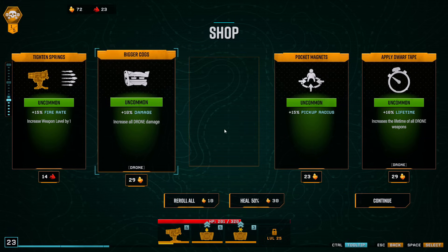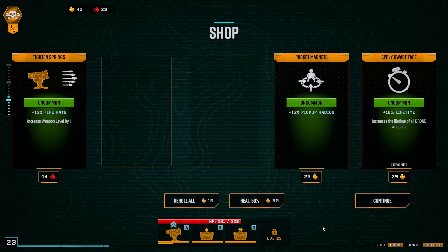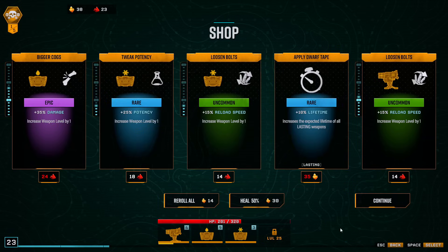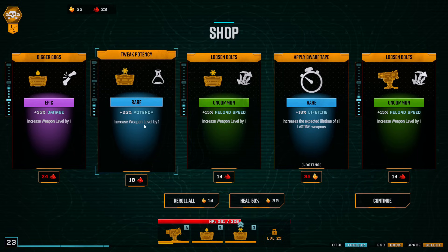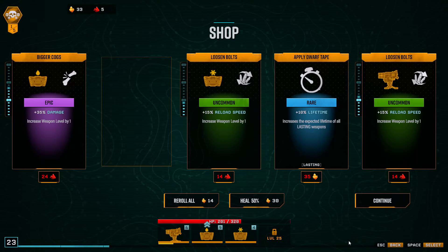All green. Okay, let's get this level. Drone damage. One more reroll I think — I could also use this but I want better quality. Fine, get this one. And we are done here, cannot afford anything. It's fine, we saved the gold. Let's go.